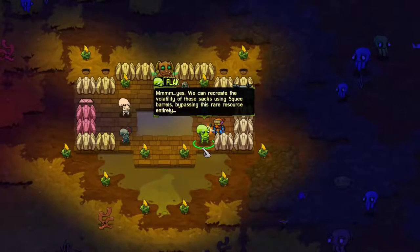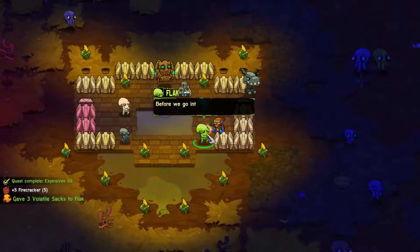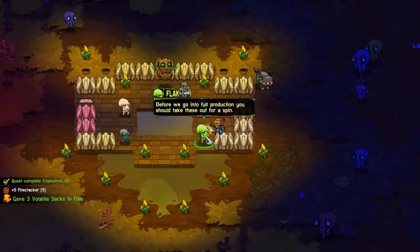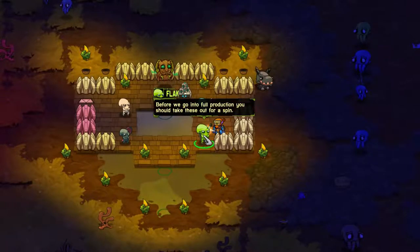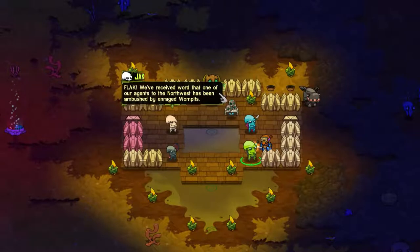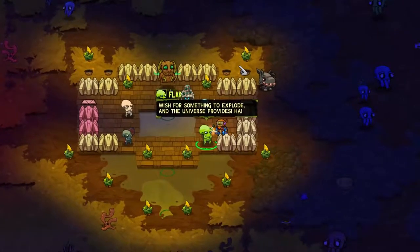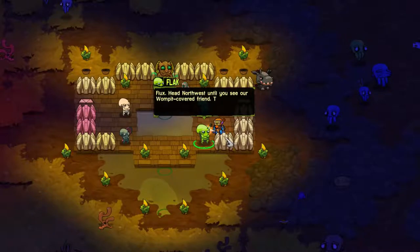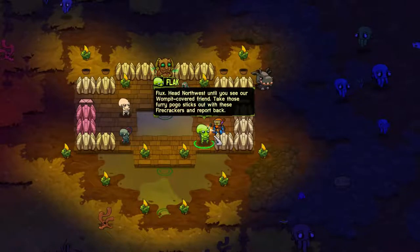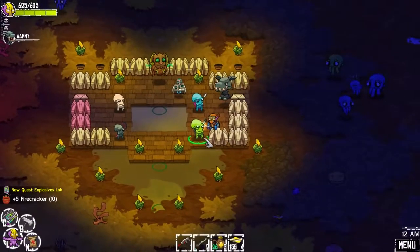We can recreate the volatility of these sacks using squee barrels, bypassing this rare resource entirely. Boom! Before we go into full production, you should take these out for a spin. Flak, we've received word that one of our agents in the northwest has been ambushed by enraged Wompits. Wish for something to explode and the universe provides! Flux, head northwest until you see our wompit-covered friend. Take those furry pogo sticks out with these firecrackers and report back. For science!